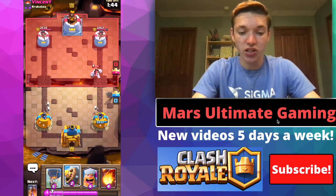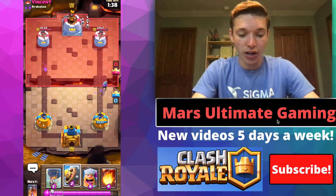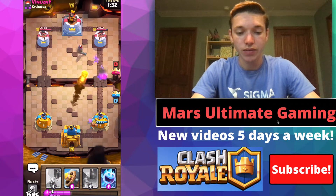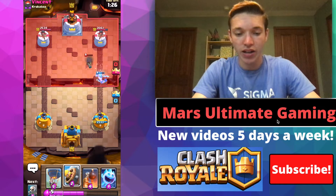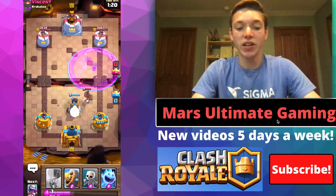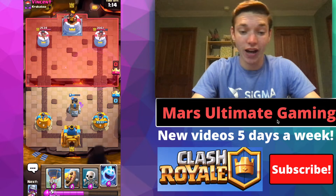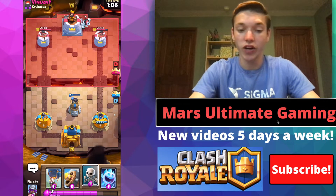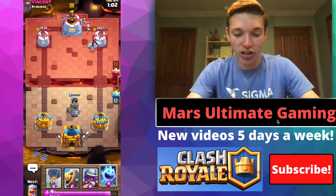We're going to go in with musketeer here to kill the ice golem and just see what he has for defense. I'm not going to really over-commit or anything — I think I'm just going to lumberjack in the back actually, and then fireball his musketeer. It works out pretty well because then we can also barb barrel here if he's going to protect it. He doesn't fully protect it though, which is going to make it even easier. He's going to have to pre-fireball the bomb tower if he wants to break through, and even if he does that, if I put musketeer over on the right he's not really going to be able to fireball everything.